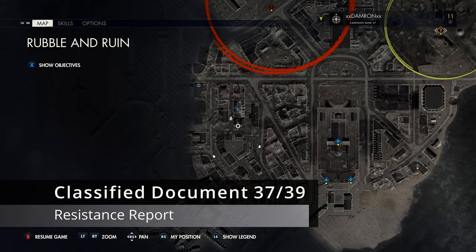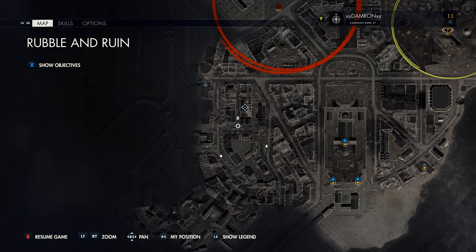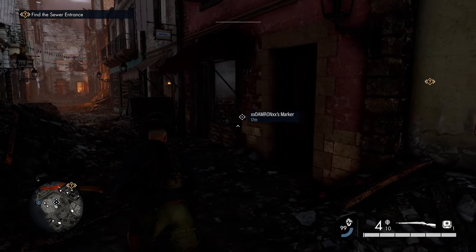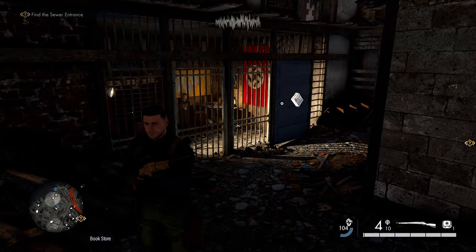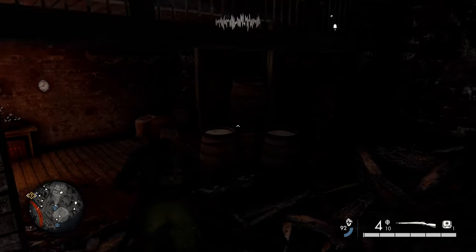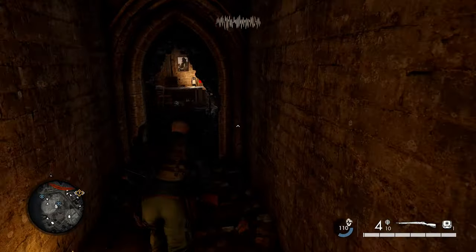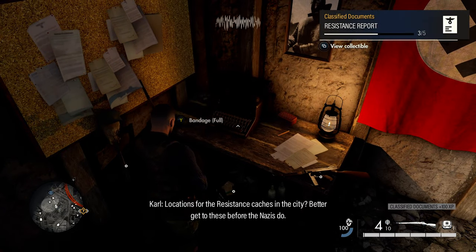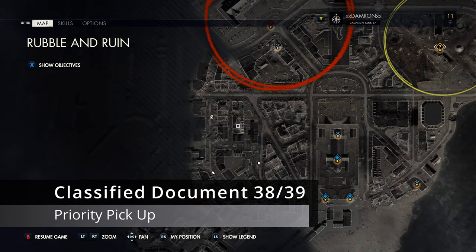After grabbing that, head northwest — the interrogation room should be on your map from the classified documents we've picked up. Drop down and you can see the interrogation room right here. There's a door you could blow up with a satchel charge, or get a key from an officer, but I'll show you a small hidden path opposite the entrance that goes around the back side. Inside on the desk is our next classified document.